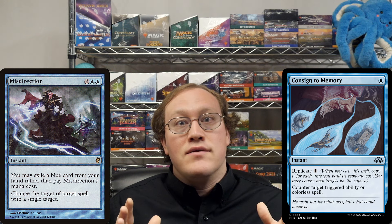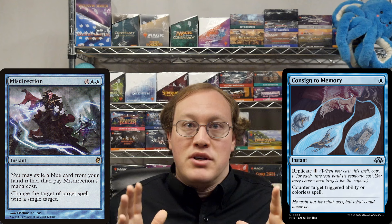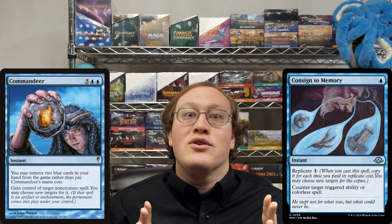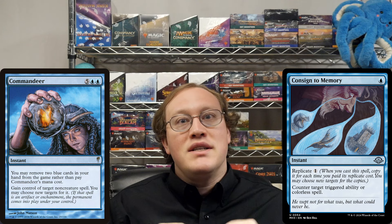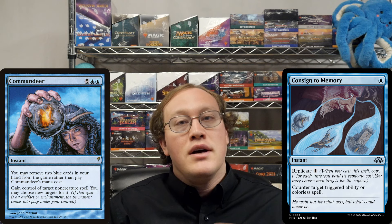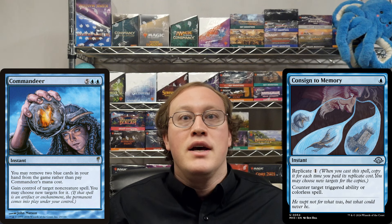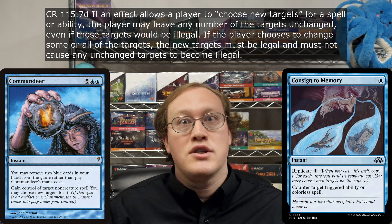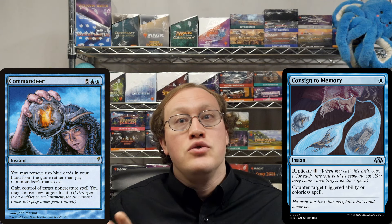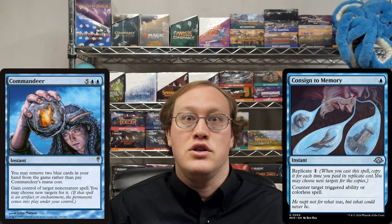This brings us to the last idea that gives some hope for this trick maybe working out. Maybe Amy isn't using Misdirection to change the target of Consigned to Memory — maybe she's using a Commandeer to steal it. Stealing is pretty much always a good idea, so let's see how this works out. Like before, Amy gets absolutely no benefit if the Replicate cost was not paid. If you're asked to choose new targets for a spell, the new targets have to be legal. So Amy cannot choose new targets for Consigned to Memory unless there is some other triggered ability or colorless spell for her to change it to.